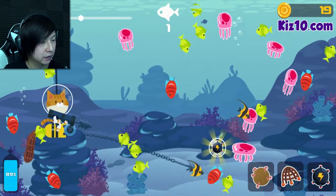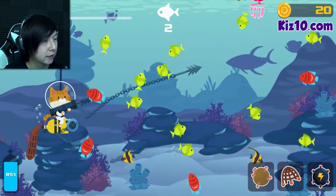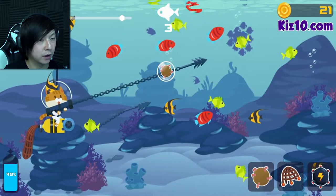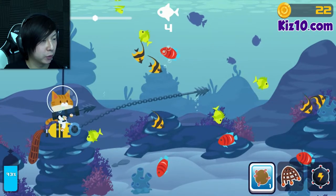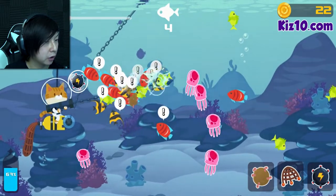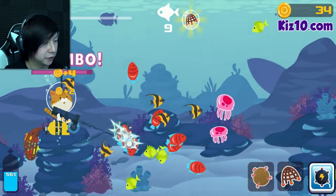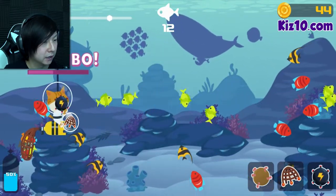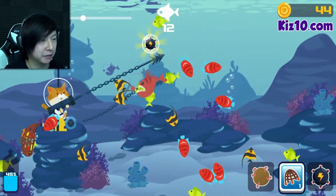Don't hit the jellies - they're bad for us. We're doing better this time on oxygen management. The bait power-up is so good. Even when you hit things, you have to wait until you pull them back in for them to take effect. Put the bait there and a million fish show up. We hit a jelly, but the trade-off for a quadruple combo is worth it. The zapper freezes everything for a moment.